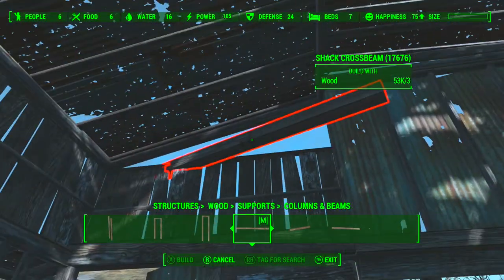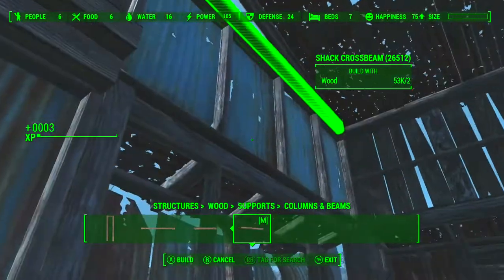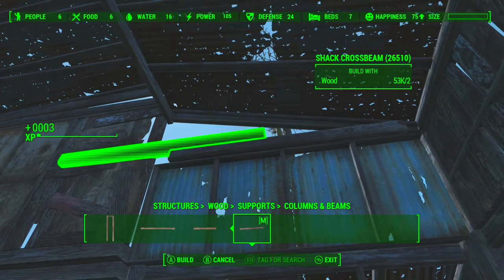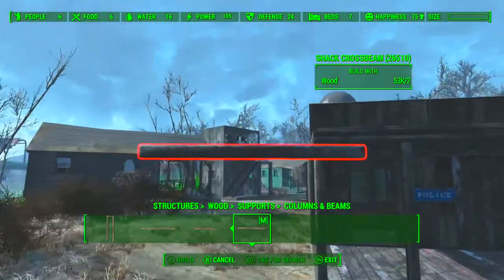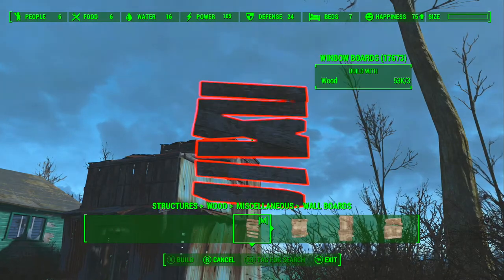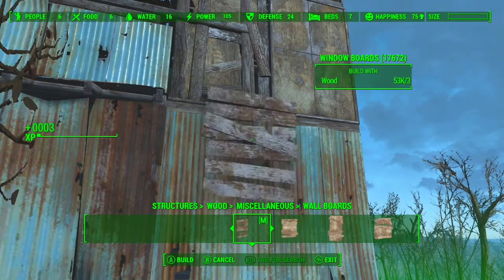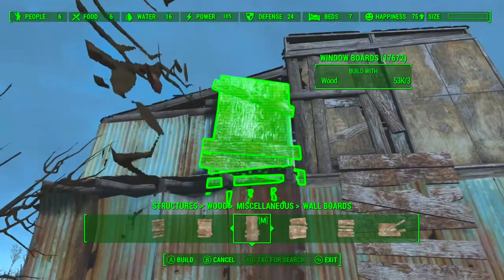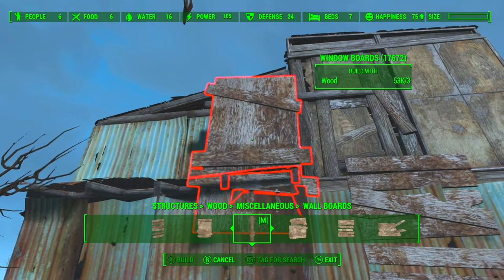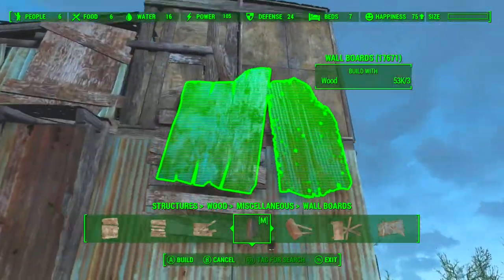You can also use cross beams to block up these kinds of gaps - at least partially. It's not going to do the full gap but it certainly will help to partly block that up. Now we're going to junk it up even more by using these window boards and wall boards - they're just terrific for that. I can put one up above that window there and just try to block that up. I still want some holes in the walls.